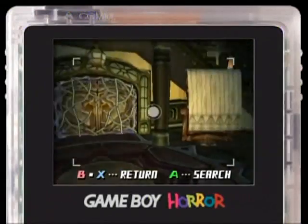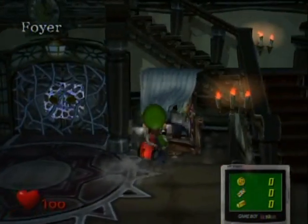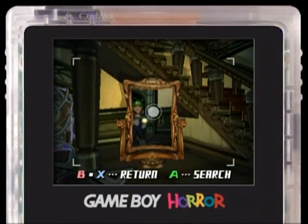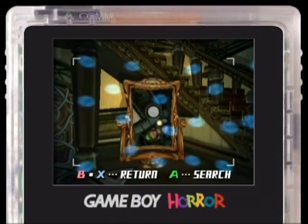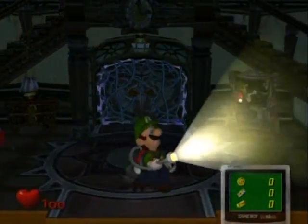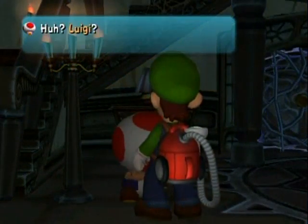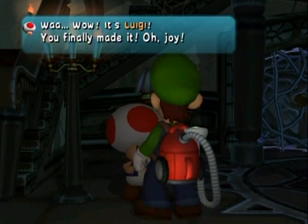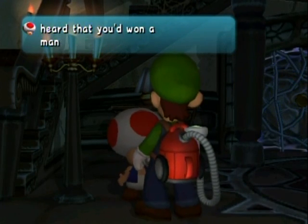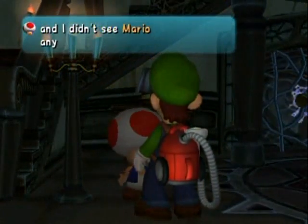Now you can check things with the Game Boy Horror. I'll use my vacuum to suck the sheet off this mirror. These mirrors — if you examine one with the Game Boy Horror, you'll be warped to the foyer. It's a great shortcut. There's also a crying Toad here. He was hoping for Mario but got Luigi instead. Don't worry, Luigi will rescue everyone.